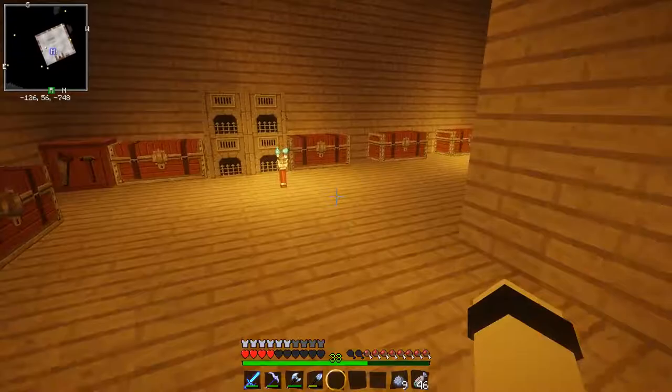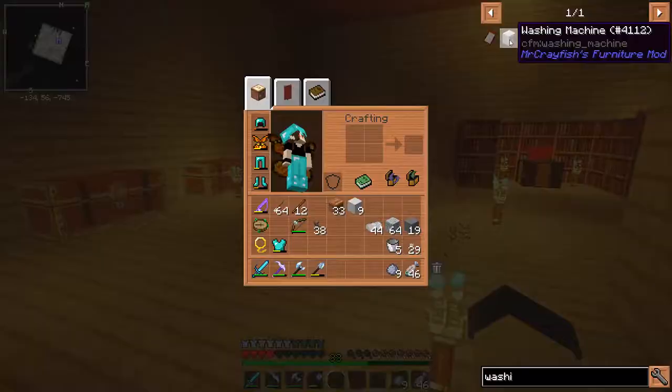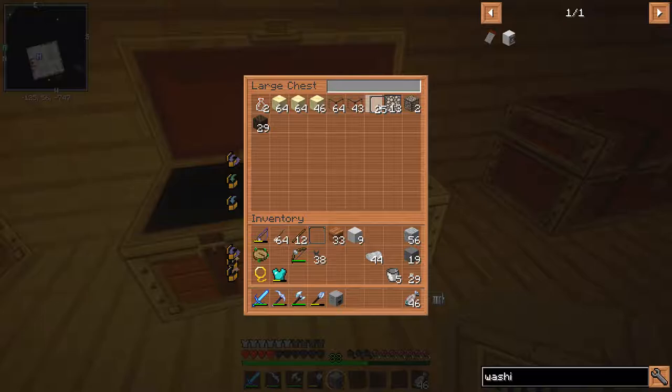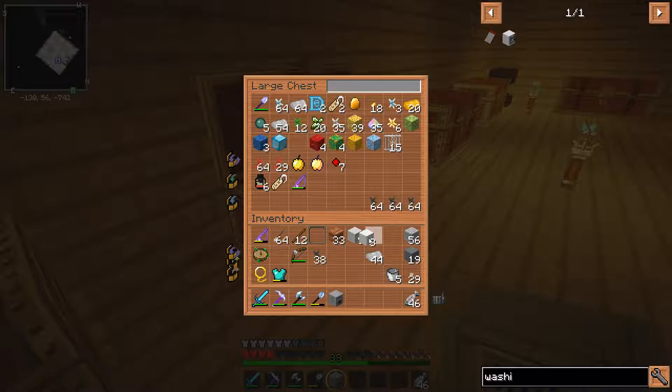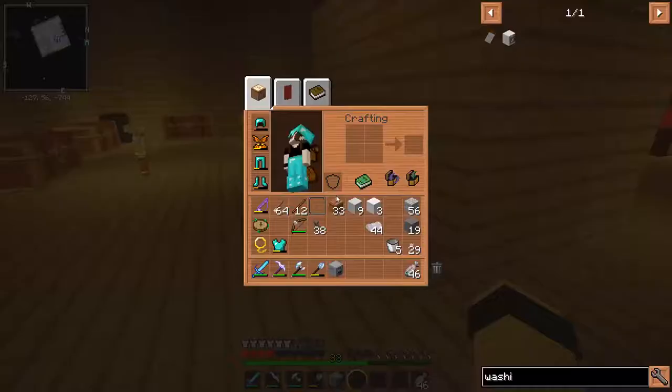Now that I have the dishwasher to repair my tools and equipment, I need to create something that will help me repair my armor. Let's see how to make the washing machine. I need blocks of quartz, a glass pane, and a furnace — we need to make yet another furnace. I happen to have a good amount of glass panes, but I don't think I have enough quartz. I only have three blocks of quartz, which means we need to go to the Nether.